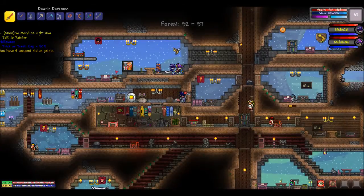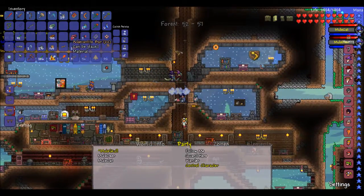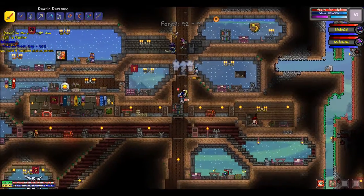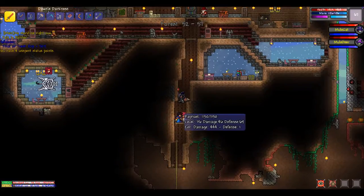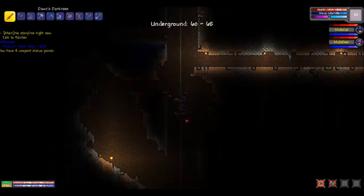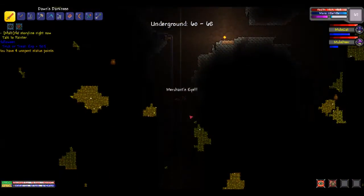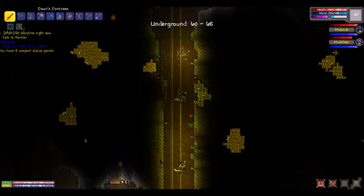Hey, what's up guys, Muley Skull here, welcome back to Terraria episode 43. We left off getting some adamantite and some mithril. We also tried to get rid of some crimson, which is why my house looks horrible. But that's alright — we're gonna go get some more crimson, adamantite, and mithril if we can.